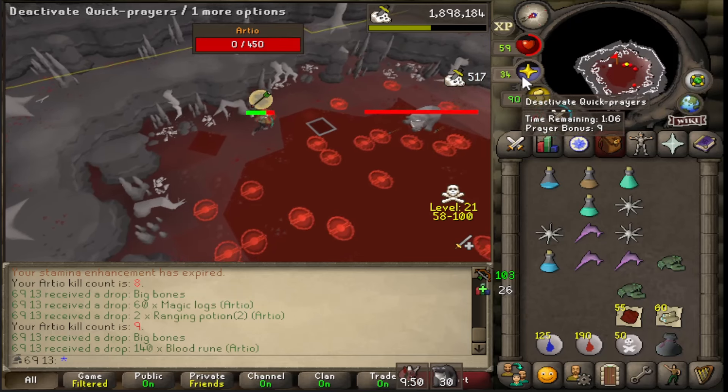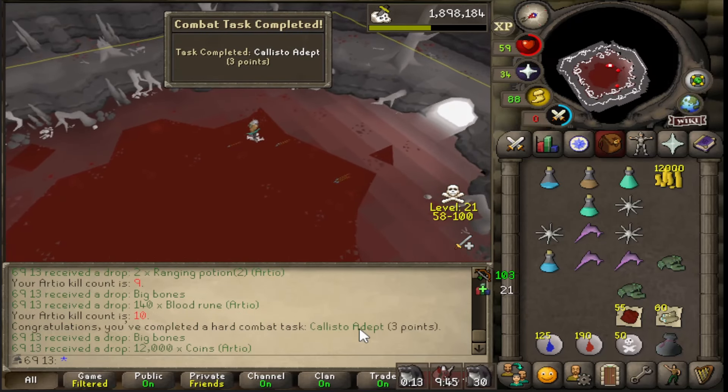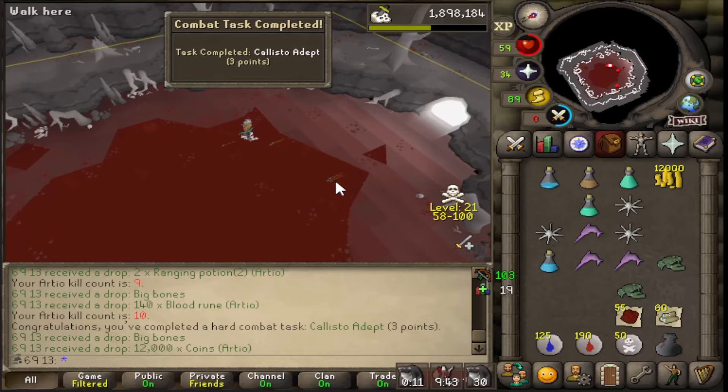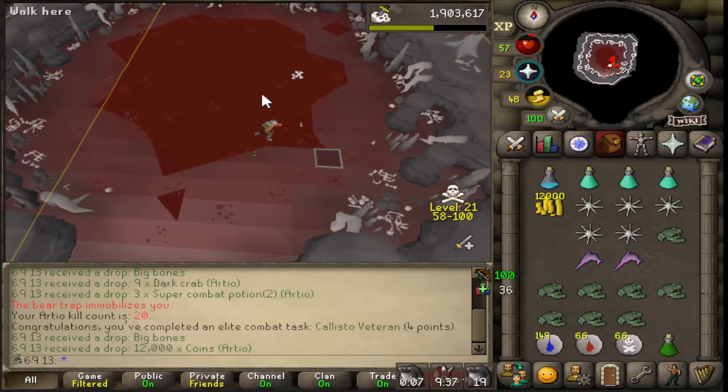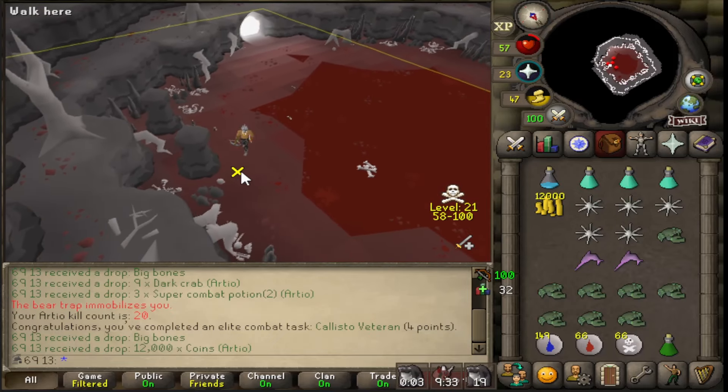Kill number 10, 25% of the way done already on the task. Nice combat achievement - that's cool. That's 20 kill count. I can now finally peek in the cave and stop ruining people's kills.